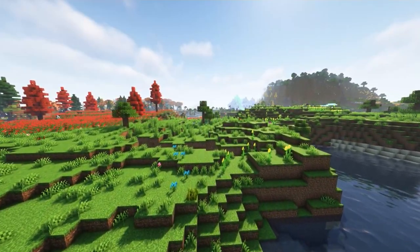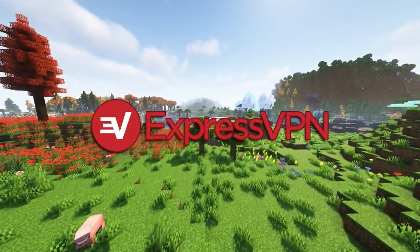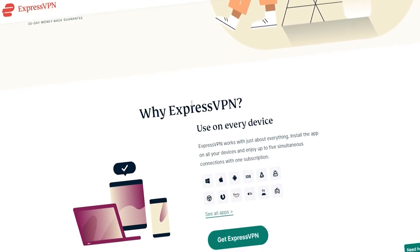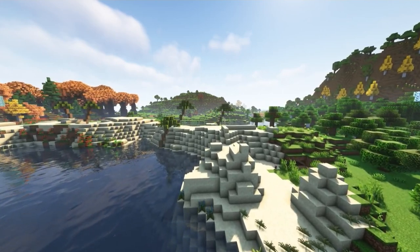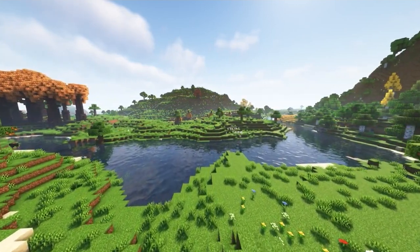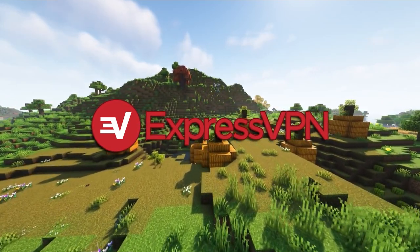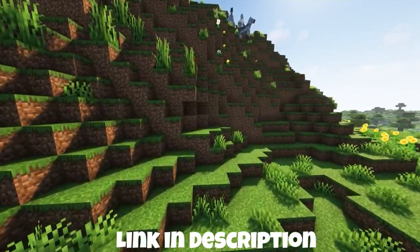While mining, a creeper snuck up behind me and exploded, ending this world we had created. I really wish I had some protection — like ExpressVPN. You can't get ExpressVPN for a hardcore world, but you can get it for the real world. ExpressVPN offers online protection and lets you change which country you're browsing from. Online security is extremely important — I've experienced the negative effects: in my own Discord server, a lot of my private information was leaked a couple of months ago. A VPN definitely would have helped. Special thanks to ExpressVPN for sponsoring the video — check out the link in the description.